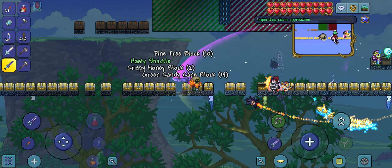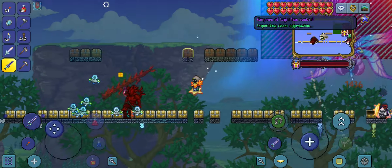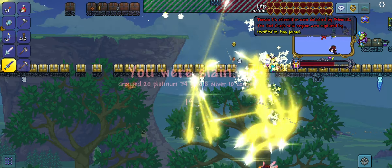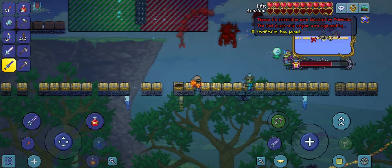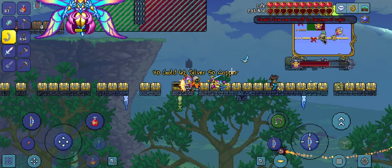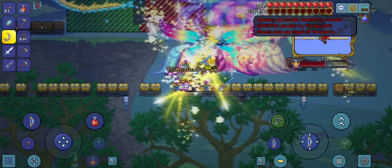I even found a Legendary Zenith — that's the best sword in the game. And they were about to summon the Empress of Light. You really have to fight for it, but you can get all this different stuff. I got the Terra Prisma, I got the Zealous Eventide. You can get all this amazing stuff for literally free, you just have to fight for it.